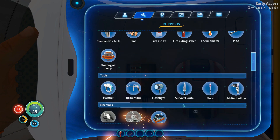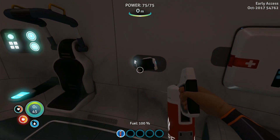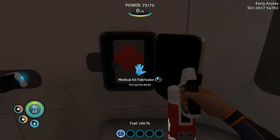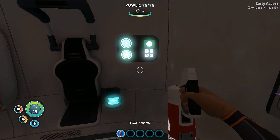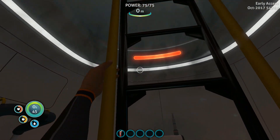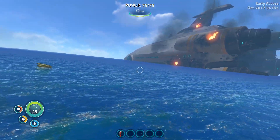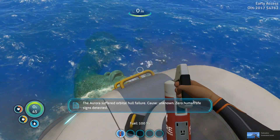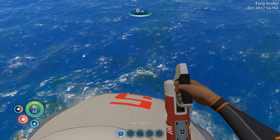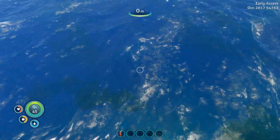Wow, this game looks so much better than the first time I played it. Repair tool needs silicone rubber, cave sulfur, and titanium. So I probably should go and do some stuff. The Aurora suffered orbital power failure, cause unknown, zero human life signs detected. Aww, no life signs. Well, I guess into the water we go.